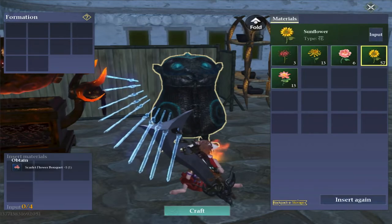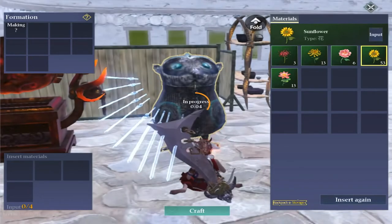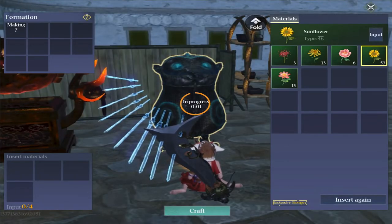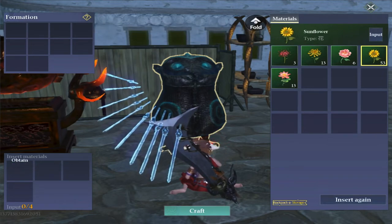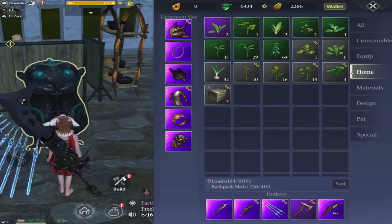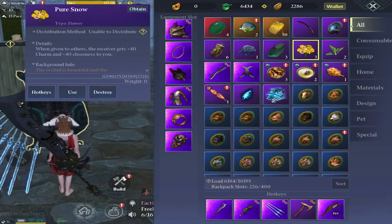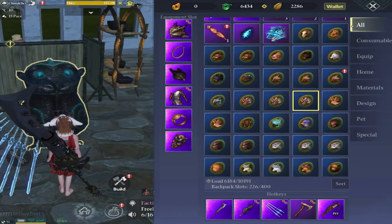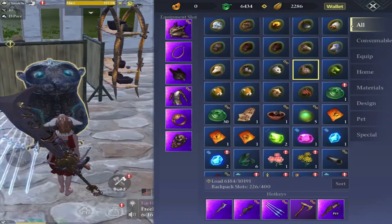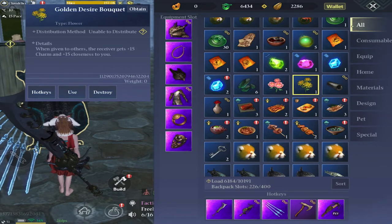We have a Scarlet Flower bouquet. We'll put in some sunflowers and we've got Pure Snow again. Looking at what the bouquets do: Pure Snow, when given to others, gives 40 charm and 40 closeness. So those bouquets are basically flowers you give to other people to improve your relationships with them. Same with the Scarlet Flower bouquet, but you only get 15 charm plus 15 closeness.